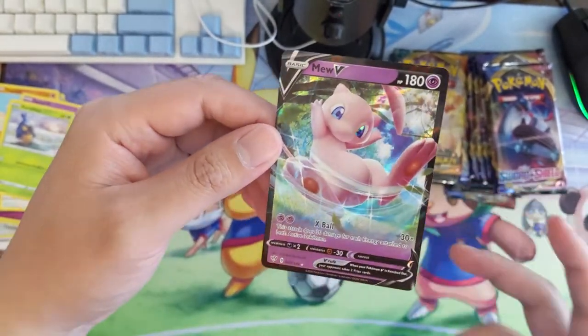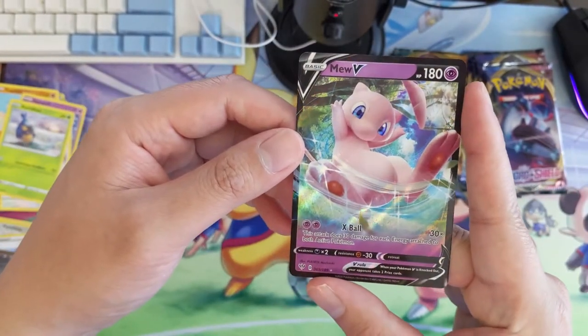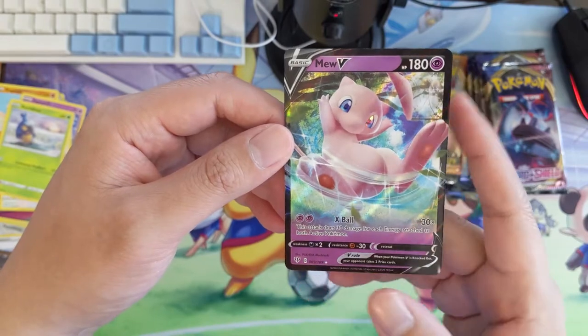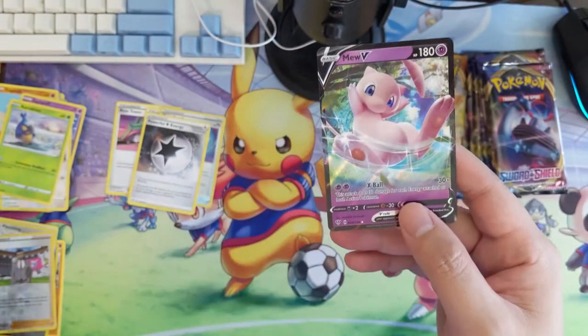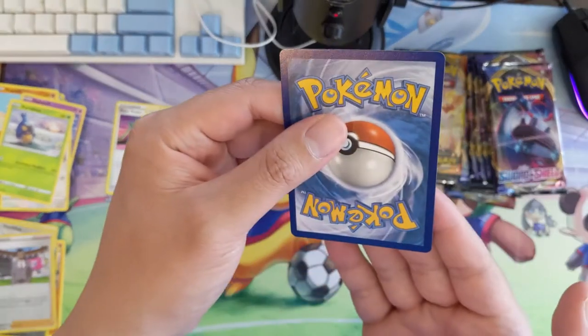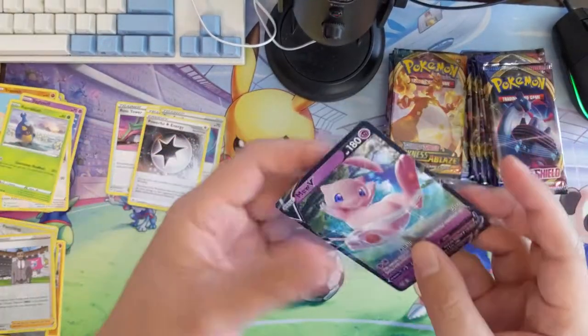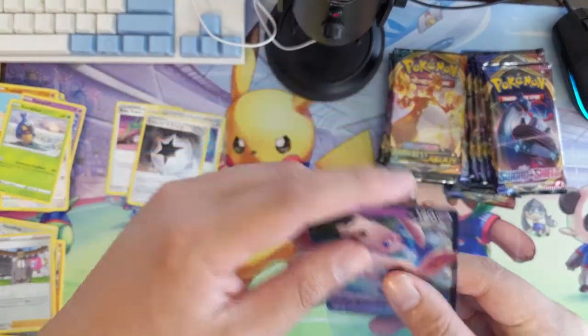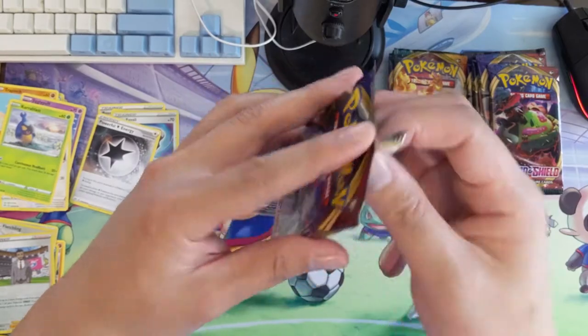Definitely a new card. A lot of times Mew can use attacks from its bench or something like that. This attack does 30 damage for each energy attached to both Pokémon — oh, so is this the same thing as Mewtwo? Let's just take a look at Mewtwo for comparison. Not bad. I feel like Mew is always a popular card; this might be worth sending off to PSA.